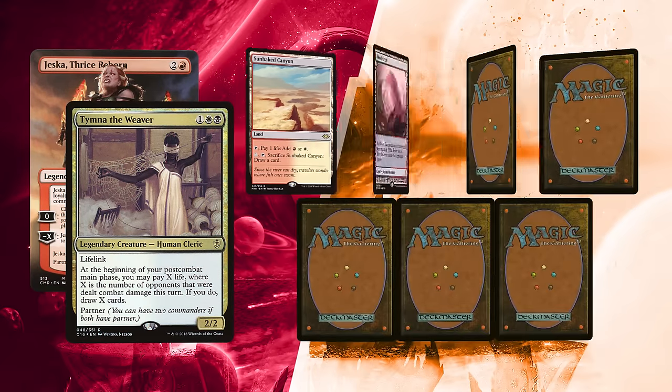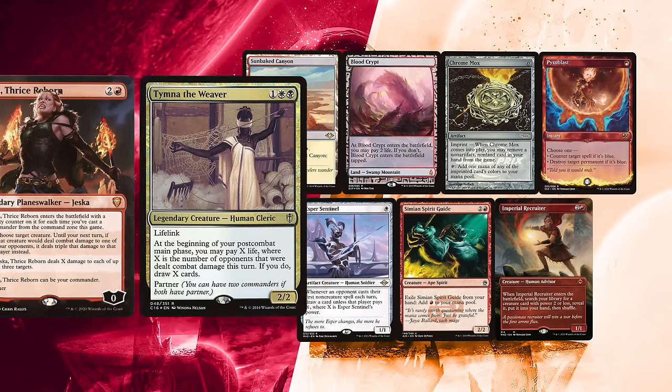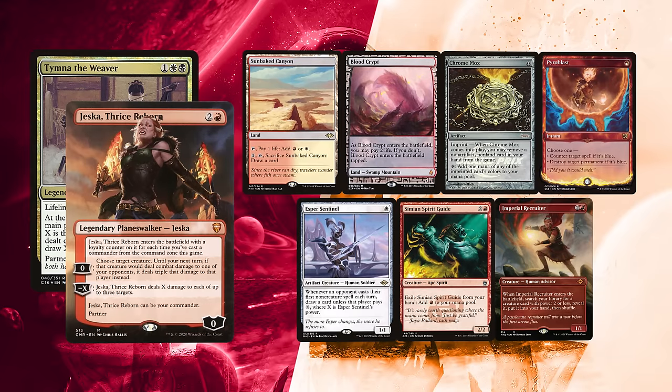Val is going first and he kept his first hand. Sunbaked Canyon and Blood Crypt for lands, with a Chromebox and Simian Spirit Guide for ramp. He can start with Esper Sentinel and draw some cards, or even go deep for a turn-one Tymna if he so likes. Imperial Recruiter can find him almost everything in his deck, and that Pyroblast will be exiled under that Chromebox for sure.